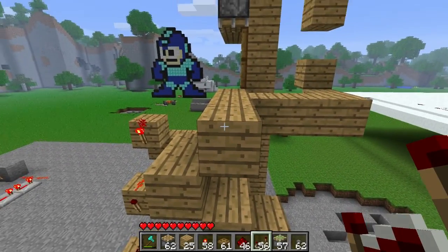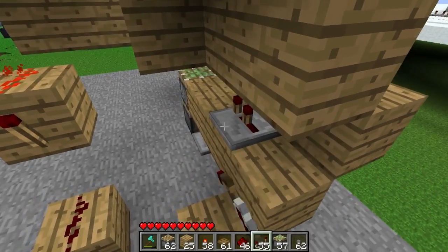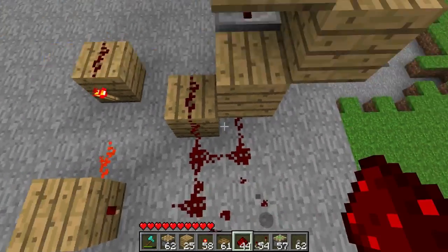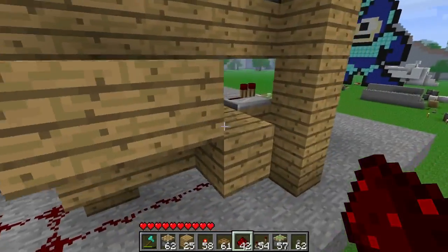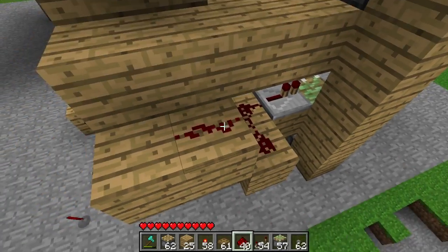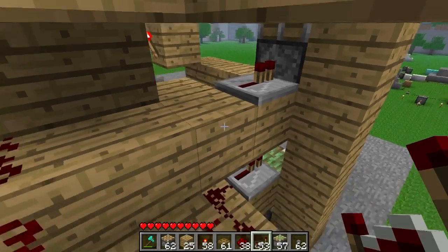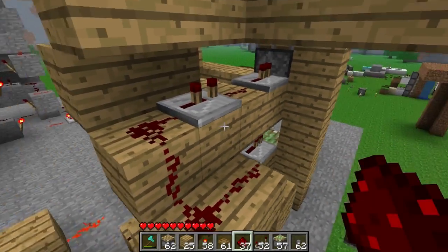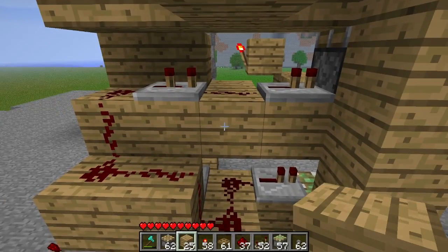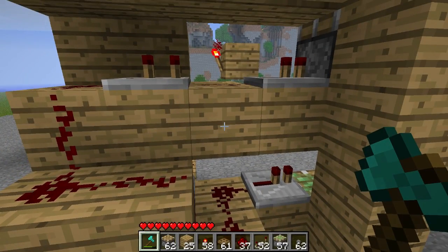The whole point of this zigzag pattern was to get the entire thing to fire in sequential order. It has to be a zigzag pattern - why don't I show you. I'm going to set down two repeaters right here and have the entire redstone line travel up this way. The reason is: if I were to place the next block right here, it would block off the path between this piece of redstone and this one. So I have to do it in a zigzag pattern if I want to make it as compact as possible.